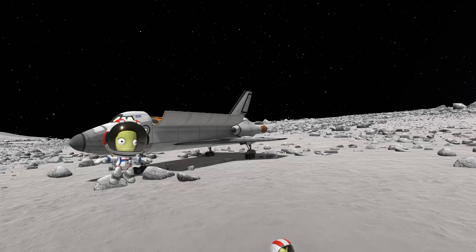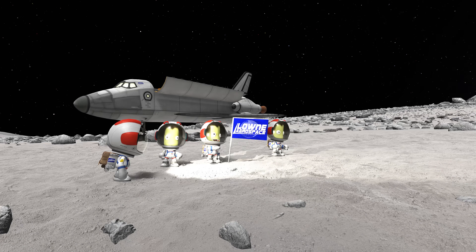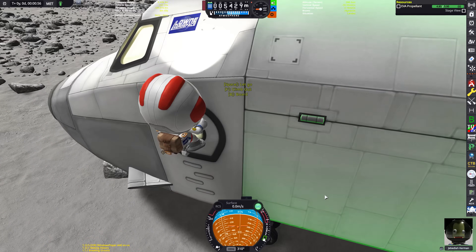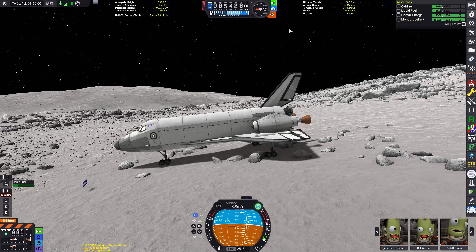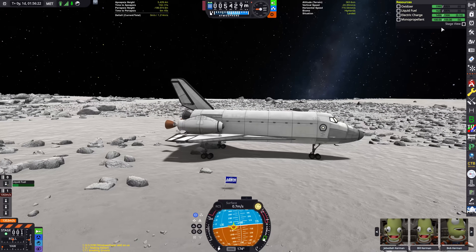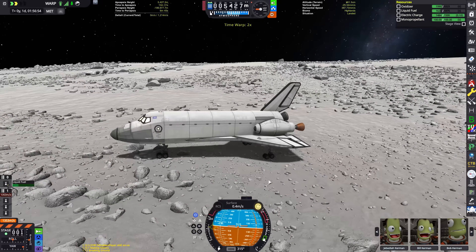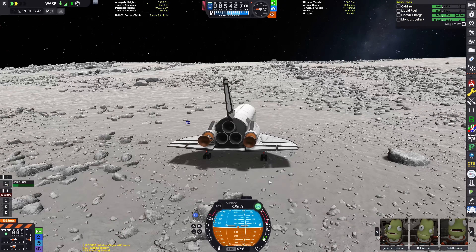Kerbals' solar system is actually really small compared to the real solar system — the classic example is that Earth is the same size as Jool, which is supposed to be a massive gas giant, but would be tiny if it were a real planet. Anyway, that concludes all of our EVA activities. Now I'm thinking about getting back to Mun orbit. The first thing I'm going to do is turn the shuttle around on the Mun's surface to face 90 degrees on the nav ball, because that's the direction the Mun rotates — launching in that direction saves a little delta-V by using the Mun's rotational force.